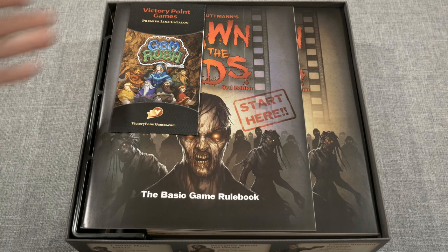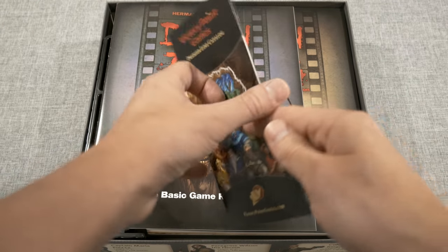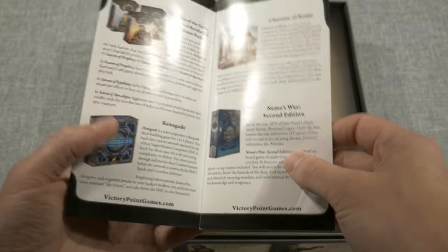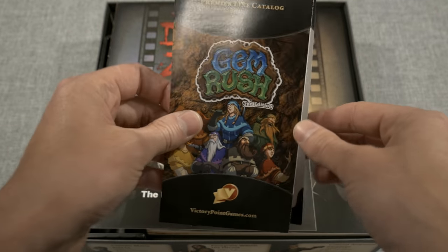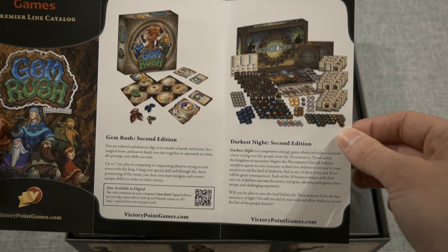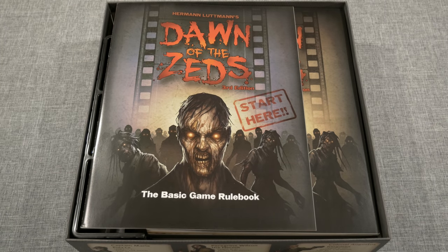When you first open up Dawn of the Zed's, you're going to be greeted by Victory Point Games' premier line catalog. There are a bunch of games I highly recommend — Nemo's War, Renegade, and Darkest Night 2nd Edition, which I covered on the channel. This is actually going to be the fourth one in their line of products that I've looked into, and I'm really excited for this one.